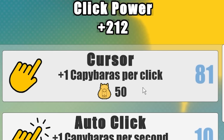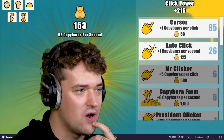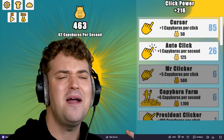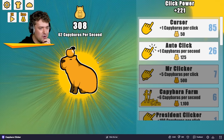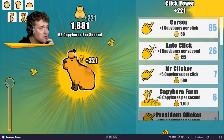So let's get this to 85, and then we'll also upgrade the auto-clicker. Now we're making 62 capybaras a second without even clicking. Why am I taking this so seriously? But we also need to upgrade this one — the $500 one. We definitely need to click again.